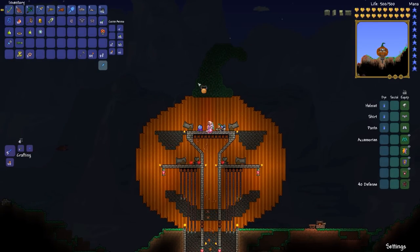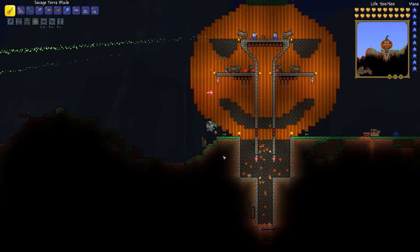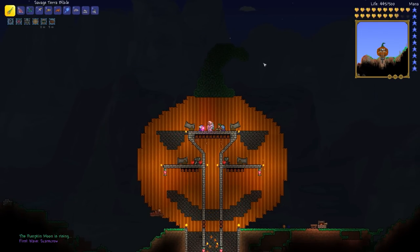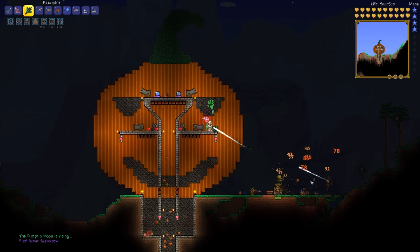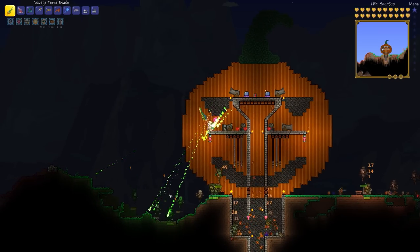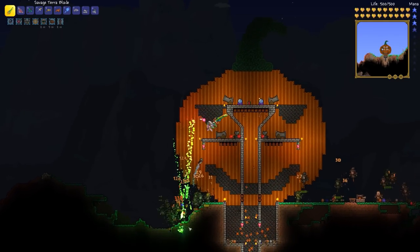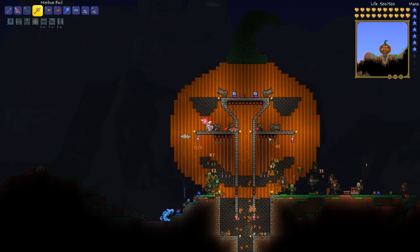Oh gosh, that's so awful — that was a mistake buffing up already. Wait, the music has changed! We're ready. Let's do this, and we'll take our thorns potion again because that's good. Let's get this going — let's fire out our Razorpine. Oh, that's doing wonders! We won't need to use the Vampire Knives because the Spectre Armor has healing properties as well, so that's good. Let's just kill these guys now — Staff of the Frost Hydra, get down there. Nimbus Rod, we'll Nimbus Rod this out.